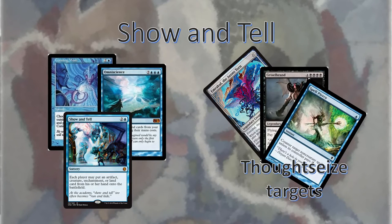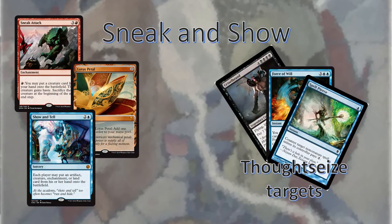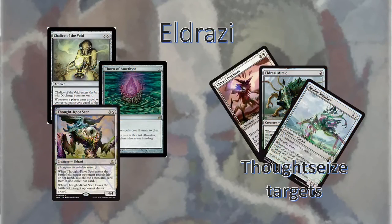Always mulligan hard to get a Shared Fate in your opening hand against Show and Tell. And as you might guess, Sneak and Show is even worse for us because they run almost exclusively creatures. We can't beat them simply by putting in Shared Fate when they put in Omniscience. So your best bet is to try and make sure they don't have any large creature threats that they can either Sneak Attack or Show and Tell in. Eldrazi is far and away our worst possible matchup. They have taxing effects and very cheap, efficient, aggressive creatures that come in swinging on turn 3 or sooner. Make sure you Thoughtseize and get rid of any cheap creatures they have and try your best to stay alive until you can resolve Shared Fate.